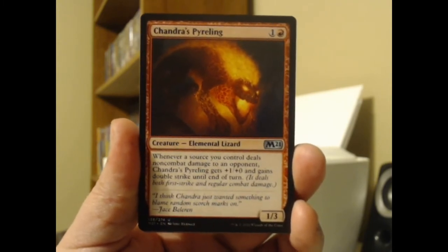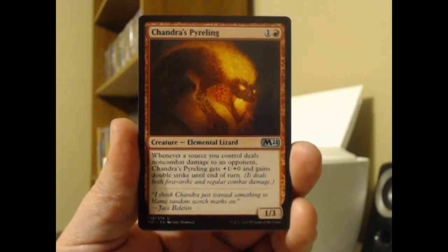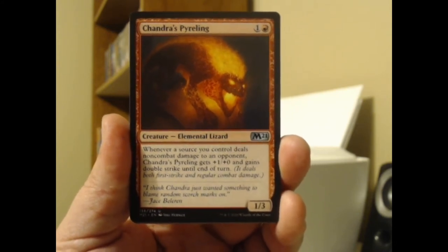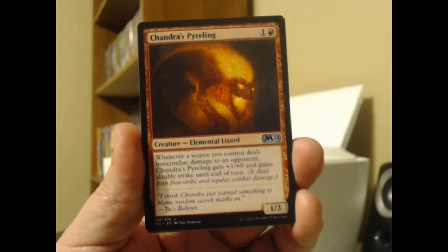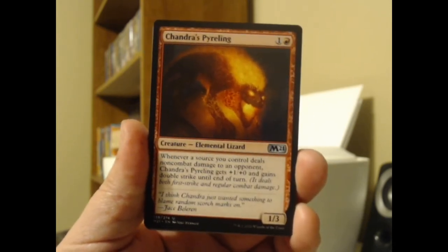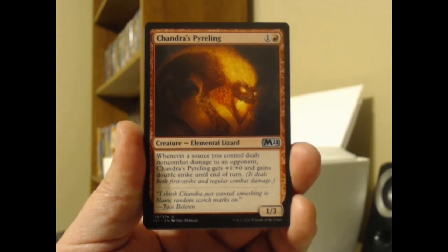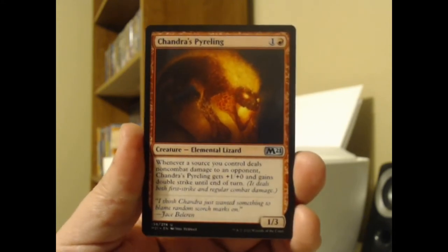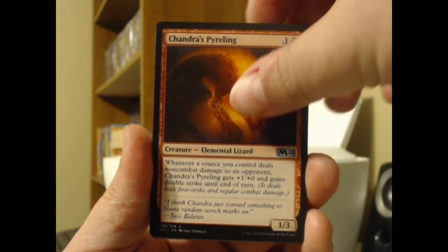We've got Chandra's Pyreling, a little elemental lizard. Whenever a sorcery or spell deals non-combat damage to an opponent, Chandra's Pyreling gets plus one, plus zero and gains double strike until end of turn. With red burn you do end up doing a lot of non-combat damage. I wonder if that stacks though — like if you do non-combat damage multiple times, does Chandra's Pyreling keep getting plus one, plus zero? Like if I do non-combat damage three times in a turn before I attack, is that just going to be plus one, plus one, plus one? Looks like it's worth investigating. This could also be worth throwing in there.